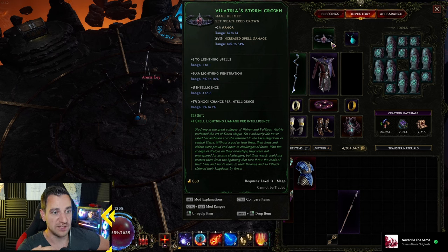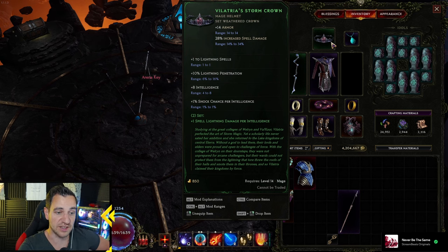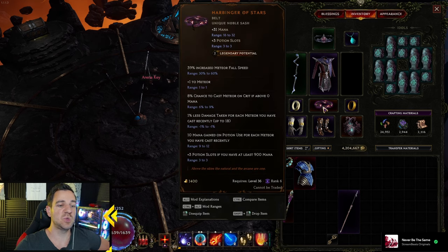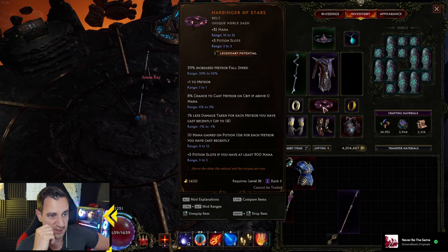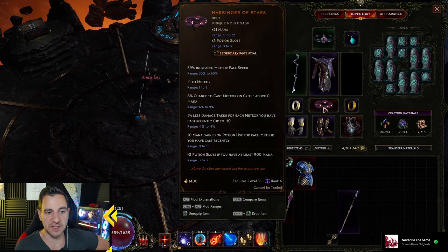Plus one to lightning spells, lightning pen, eight intelligence, shock chance per int, and especially if you have the set, you gain plus one spell lightning damage per int. That's a lot actually — that's 72 or something, like in my case. You also have increased spell damage. So both of these are somewhat useful for this build. You do kind of need the Hubbing of Stars. You see the third one from the top is 8% chance to cast meteor on crit if above zero mana. But this is basically what auto-casts the meteor, or the thunderstorm in this case.